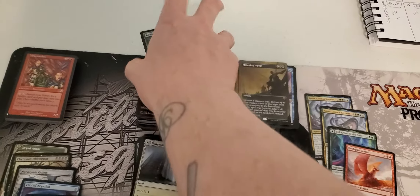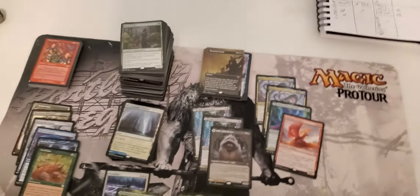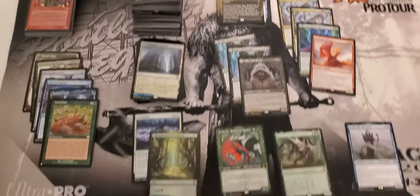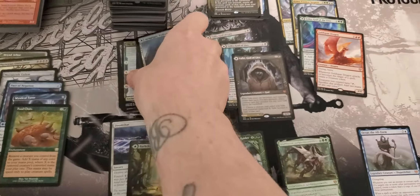Next we'll go over to our rare section, starting with the normal rares. Right here we got a nice pile. I average them about $2 a piece, and we had 213 rares, so that's about $426. Not too shabby.